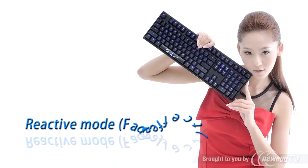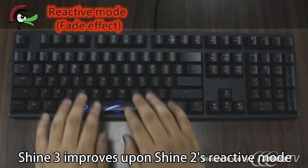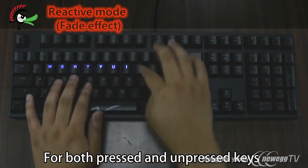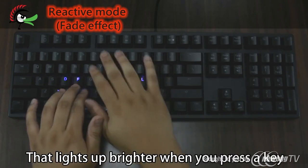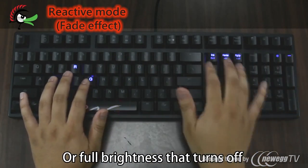在前一代Ducky Shine 2就受歡迎的招牌設計——手指頭按到哪裡就亮到哪裡。打字時鍵盤出現一閃一閃的光芒，是不是很美呢？在鍵盤100%亮度下，可以讓使用者按下按鍵時才發亮。這次Shine 3的招牌功能更加升級，特別加強了單鍵亮的部分，加入了獨創燈光漸層效果——手指按過的地方才慢慢淡出，有一種很勾魂的漂亮感覺。